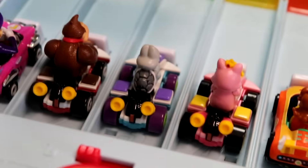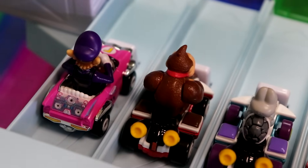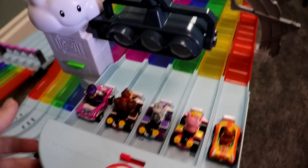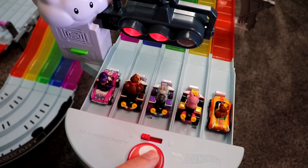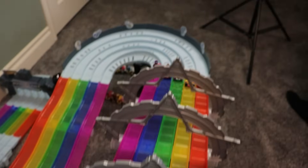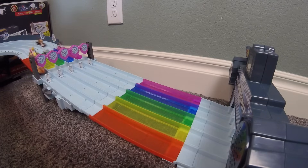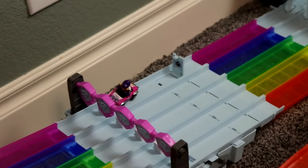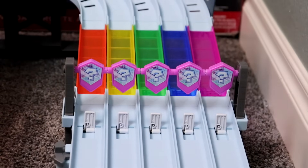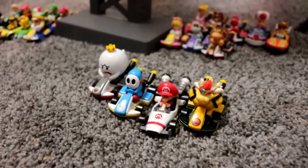Next up on the elimination Rainbow Road tournament: Princess Daisy, Princess Cat Peach, Dry Bones, Donkey Kong, and Waluigi. Only one casualty again — that is Waluigi not making it. The items are being quite kind right now; that's the second race in a row where four cars have been able to survive. This track is very unforgiving, so let's see what happens in the next heat.